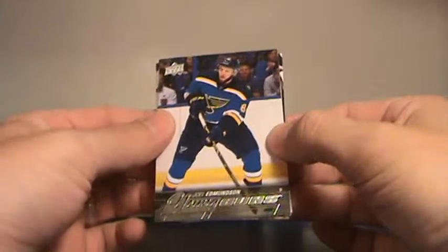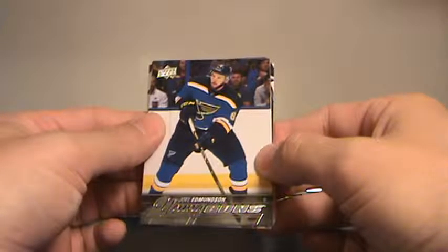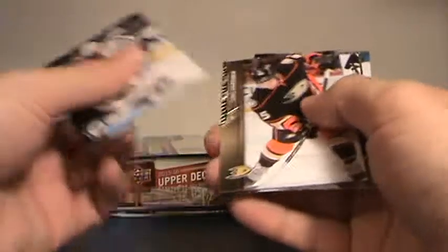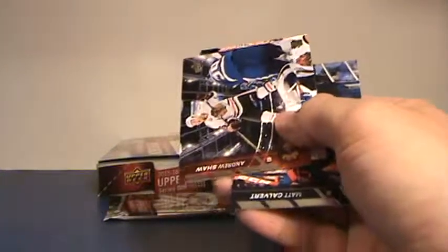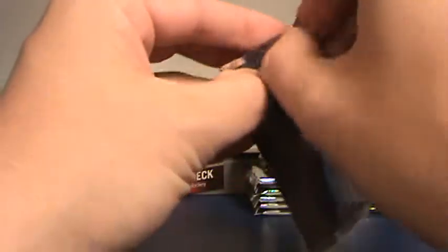Joel Edmundson for the Blues, young gun — very nice. Andrew Hammond — he had a young guns last year. Shining Stars — RNH.